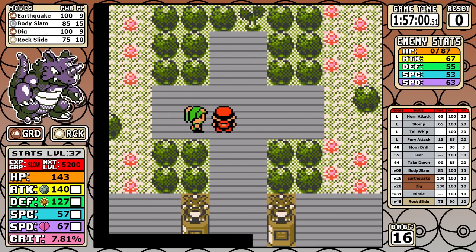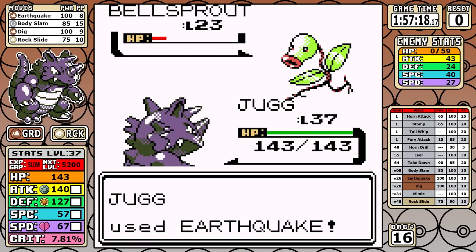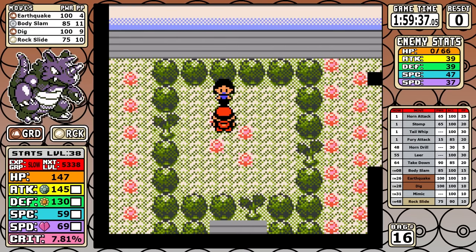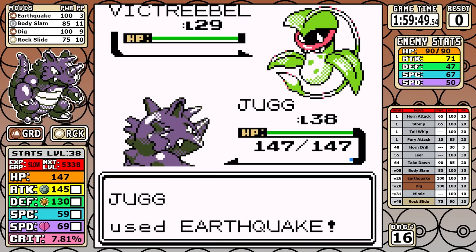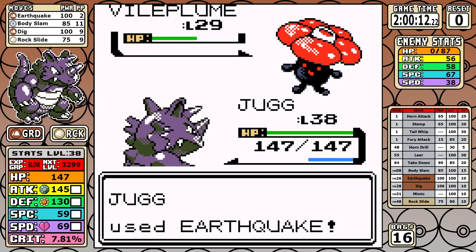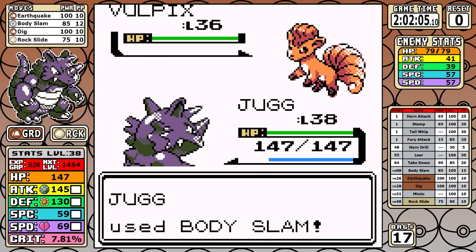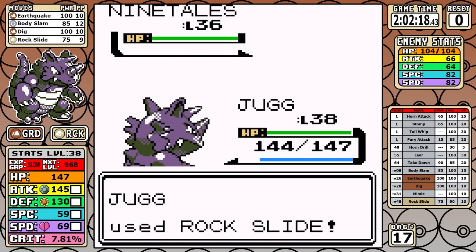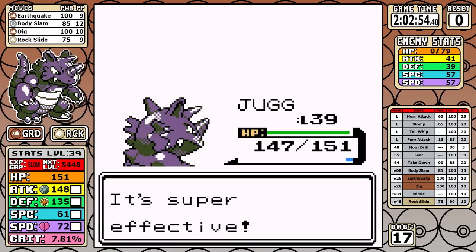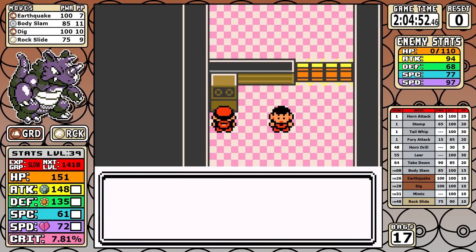We backtrack and start making our way through the gyms we skipped. First is Erika — I battle four trainers with evolved Pokemon like Weepinbell, but we're over leveled. Erika herself is pretty simple: I outspeed and the neutral damage from Earthquake can take out the Vileplume and Victreebel. Tangela is Tangela — it doesn't matter. Then we're down in Cinnabar. Inside Blaine's gym I battle three trainers: two with Ninetales and a solo Rapidash trainer. I'm tailor-made to destroy fire types, so it's easy experience.